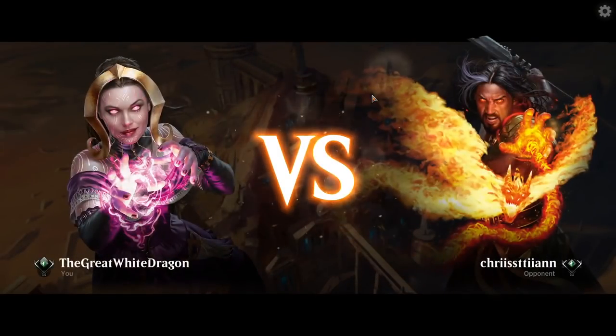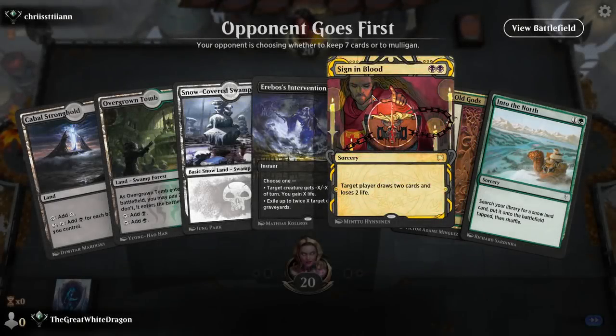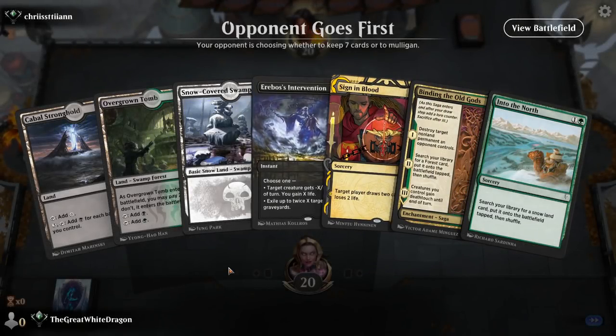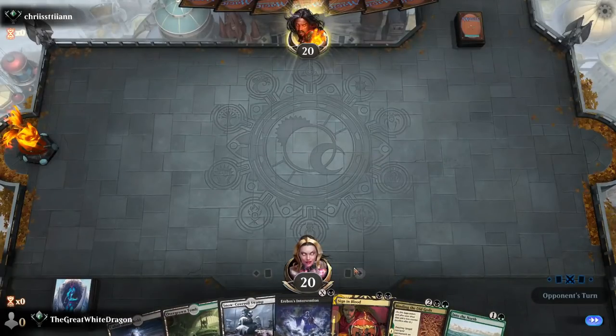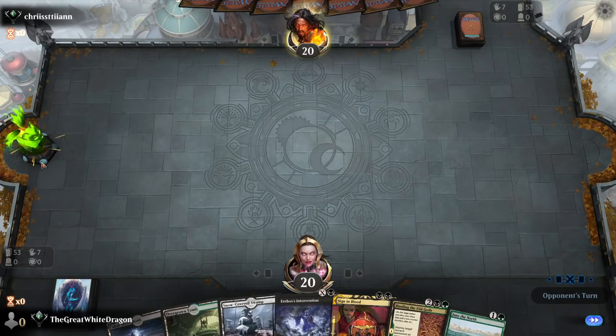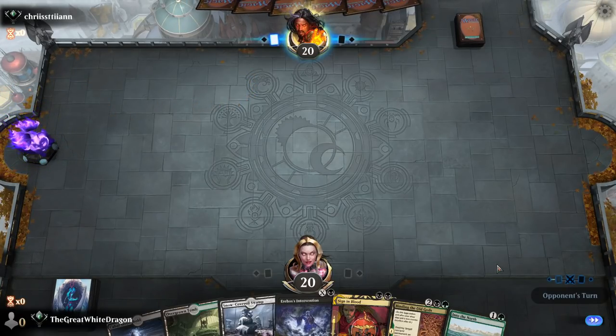I would not be mad if this was another Nine Lives combo — that would be pretty swell. Decent opening hand: got some draw, some removal, a way to ramp into four lands. But my opponent goes first, which I find completely unfair — any game where my opponent goes first is just flat out unfair.